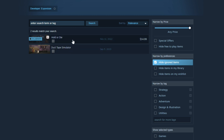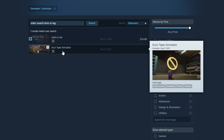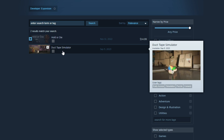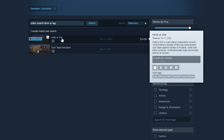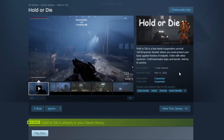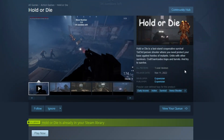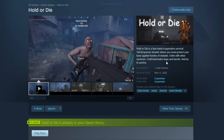This is the first title on Steam, but it looks like they went ahead and put up a couple of games already, probably at the same time. Hold or Die comes in at what seems like a pretty steep $15 price tag, and it's a single-player or online co-op game where you can go first or third person, and you need to protect your base against hordes of mutants.